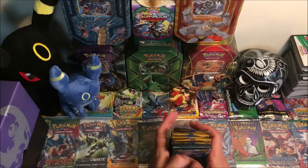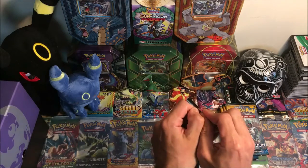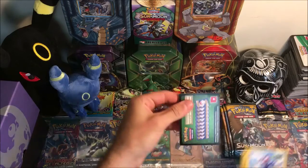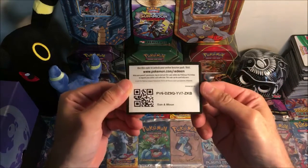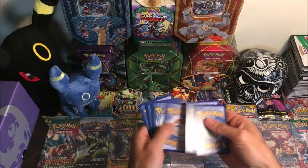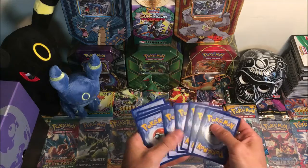We've got eight packs to open. Starting off — Team Skull Grunt, here I come! Green code.